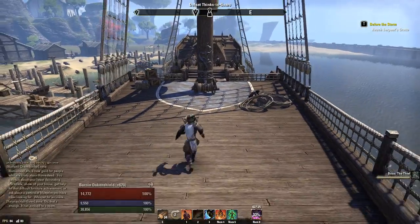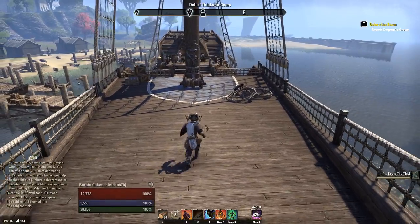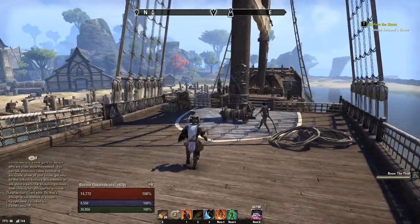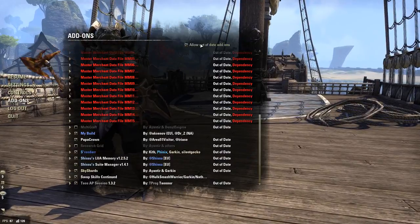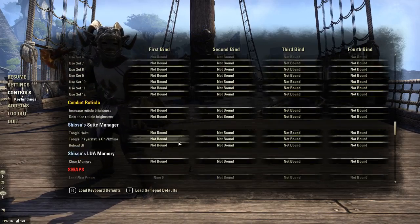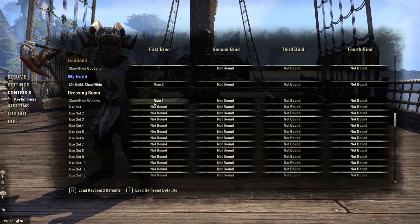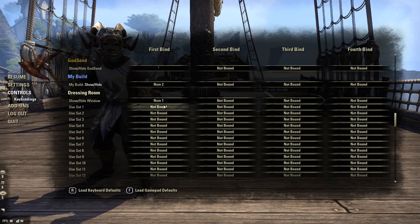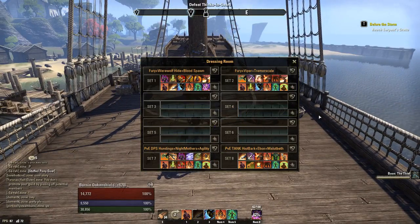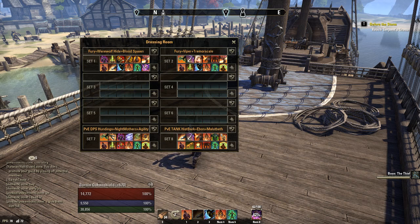Another thing I should mention is that this add-on is mainly good if you only have one build for your character. If you have multiple builds, I highly recommend you also download this other add-on: Dressing Room. I'll put the link in the description as well. It's up to date, but you'll want the out-of-date setting on anyway for Swaps. All you need to do is go to Controls, set a hotkey for the Dressing Room window, and that's all you need. You can also set presets, but I find you don't really need them since I'm using Swaps for that.